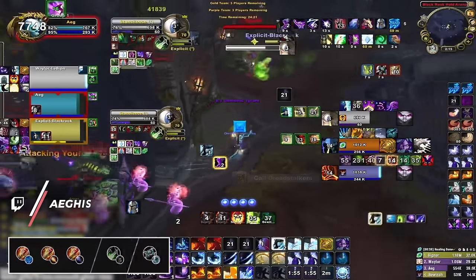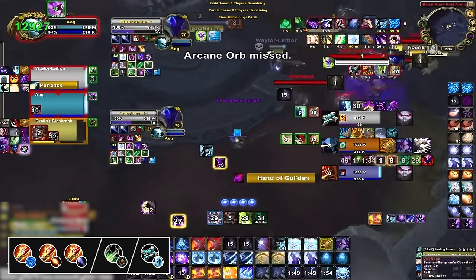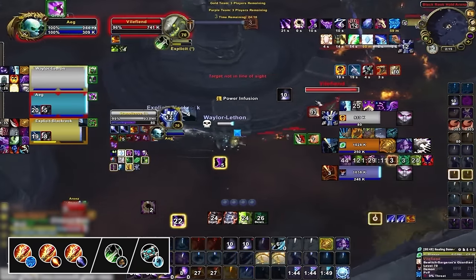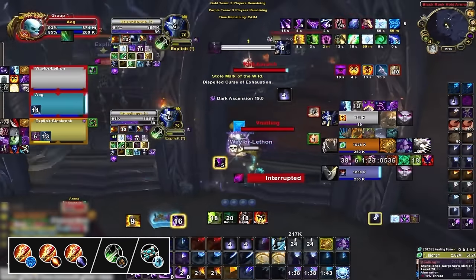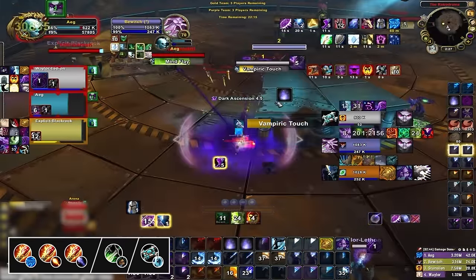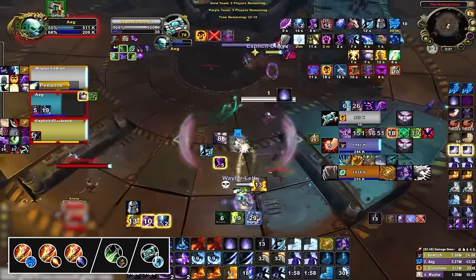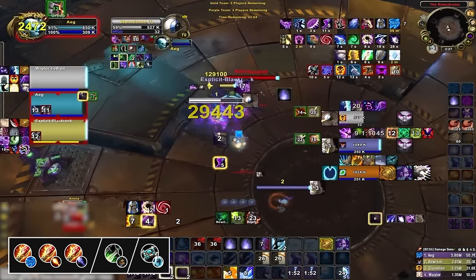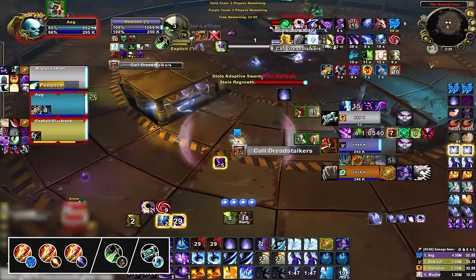Our next B-tier comp is with a Mage of any spec, accompanied by a Holy Priest and Subtlety Rogue — yes, RMP is struggling hard this season. This is mainly due to the Resto Druid meta, which causes all the games to drag on to the depths of dampening, and when this happens, priests fall off tremendously. This factor, along with the main stat nerf, is causing Rogue Mage to not finish off targets before their crowd control ends, resulting in a lot of failed setups — a problem that's exacerbated by the 90-second trinket change that makes any failed go just that much more punishing.